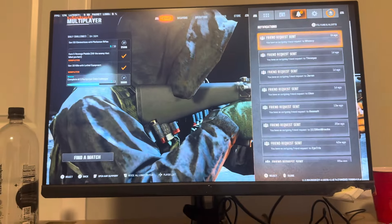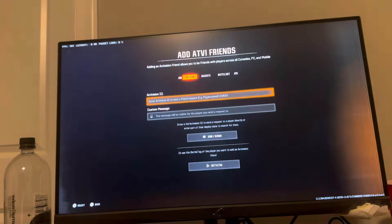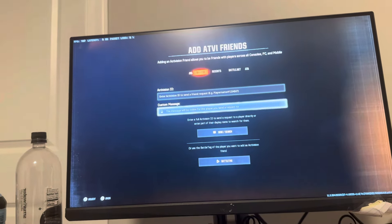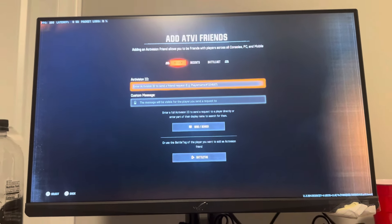Then go to Options, go to where you see Social. Here you're going to press triangle, and here's where you're going to add your Activision friend. You guys can enter their name and send them a friend request.